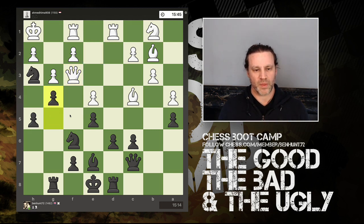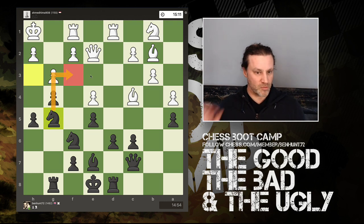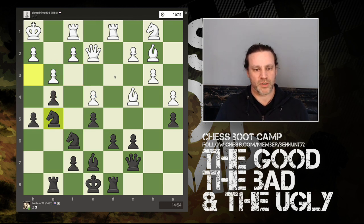Queen recaptures, and now pawn to g4 attacks the queen. Queen moves back to e2, and now I'm going to bring my knight back around — this is a nice outpost for the knight, it can't be attacked by a pawn from there because this point is too far forwards and this point is too far forwards, so they can't harass my knight.